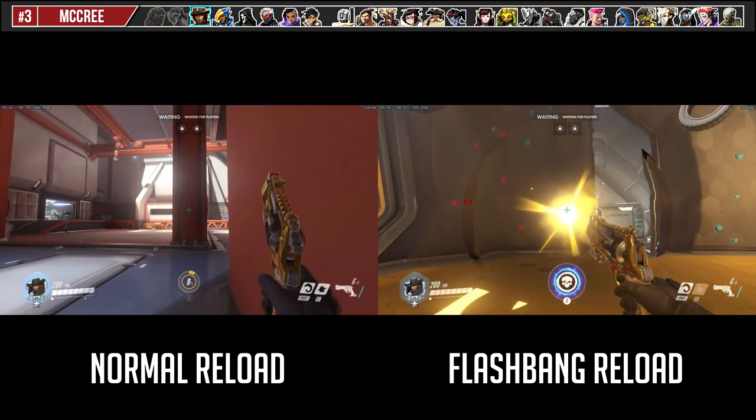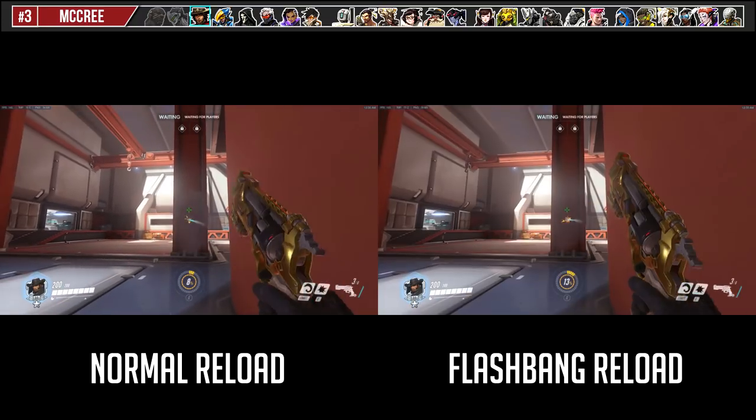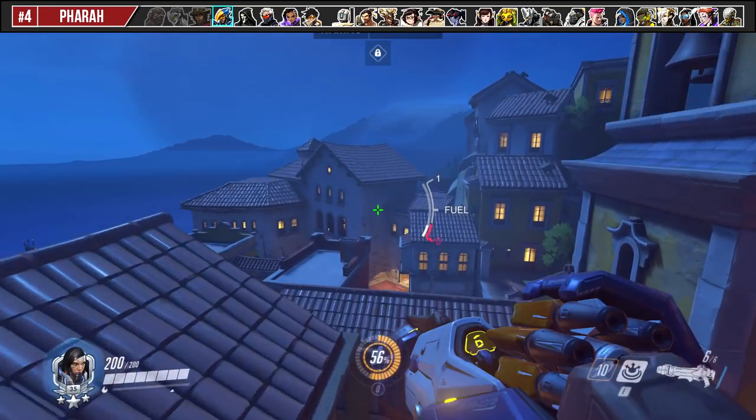You can animation cancel McCree's reload with flashbang or melee. The flashbang can help your APM in the middle of a 1v1 duel, and the melee is great for one-shot comboing 150 HP heroes such as Tracer and D.Va.